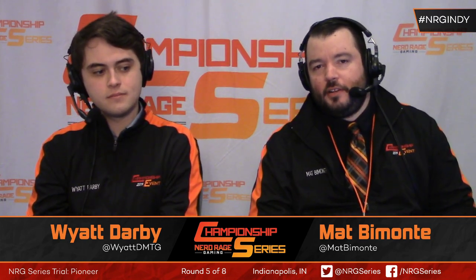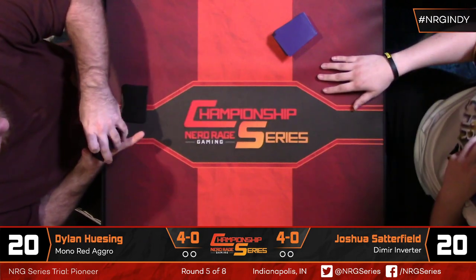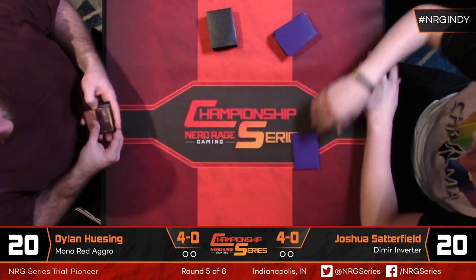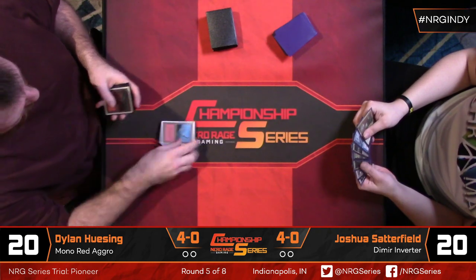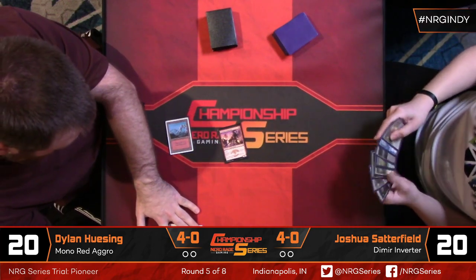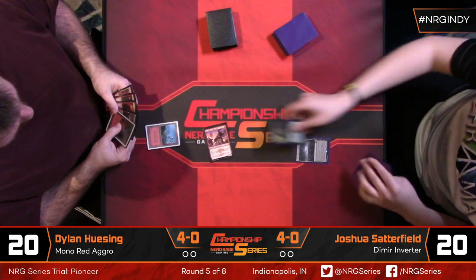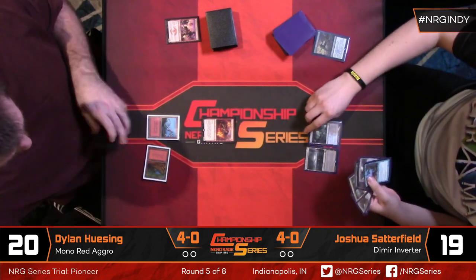It felt like if the inverter player has Inverter of Truth in their opening hand, you are a dog to win if they do anything else. Otherwise, mostly what you're looking for from the blue-black side is a handful of removal spells and Dig Through Time. If you can hit one of those two marks with your opener, you're in great shape. The problem is you don't know what your opponent is playing.